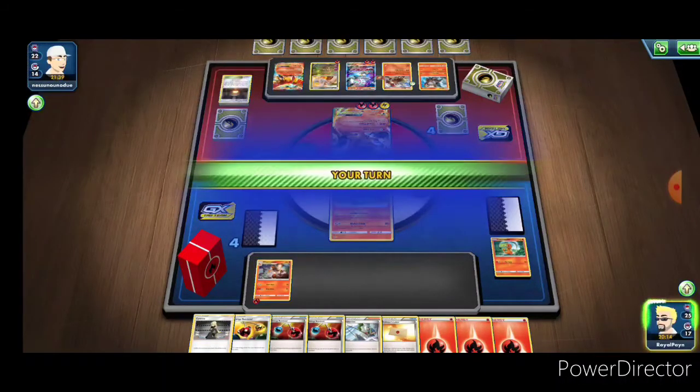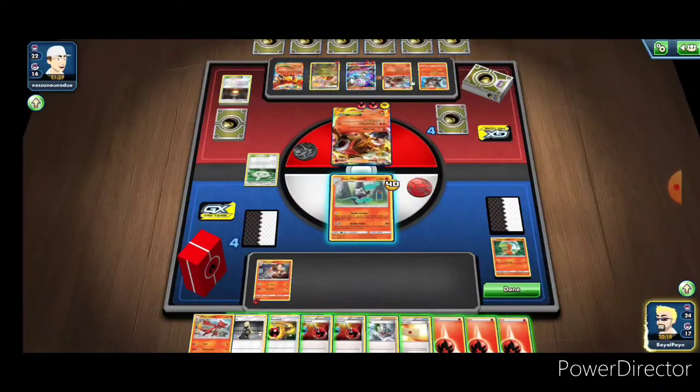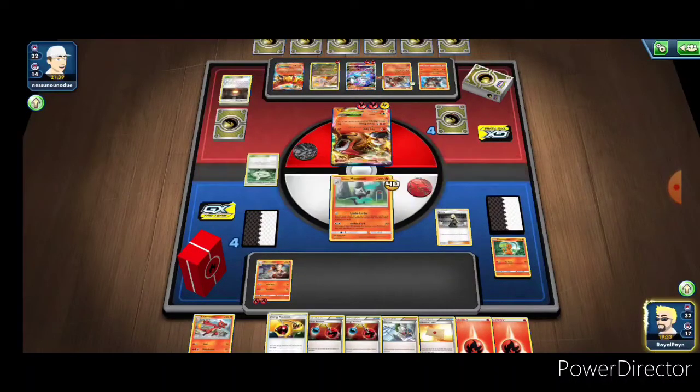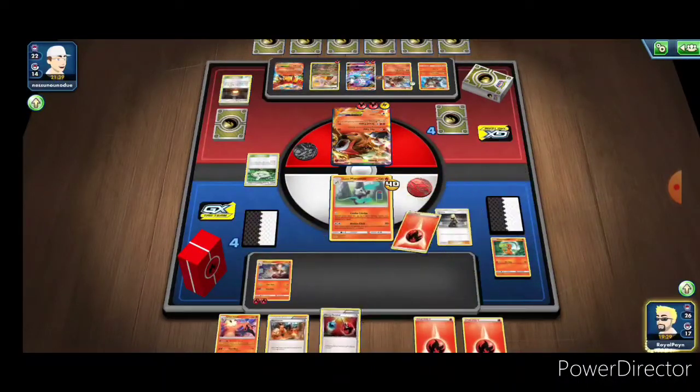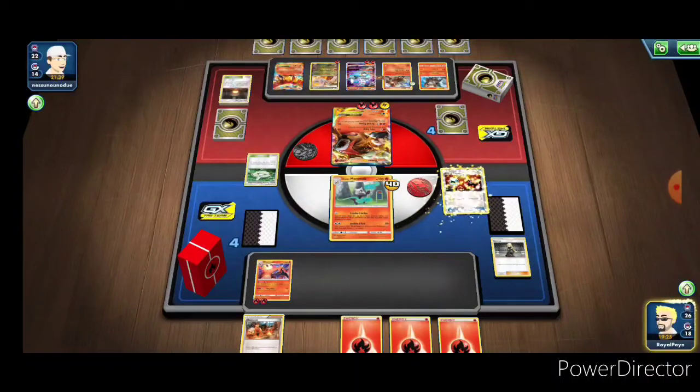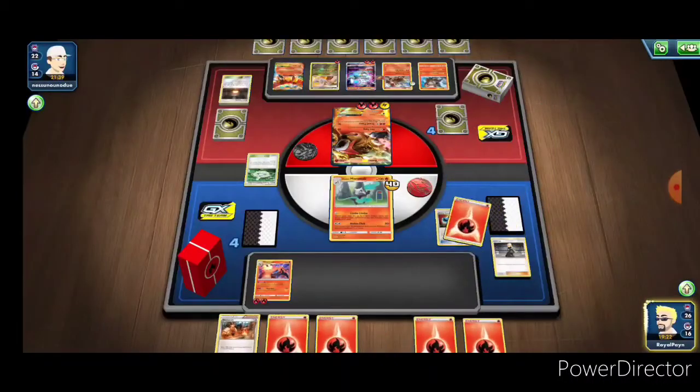As I was saying, if those energy cards get shuffled in it dilutes the deck. We're going to play Cynthia here in a second to shuffle up. We got the Charizard - that's what I'm talking about! We may get the energy retrieval too, which is great because we also have a Welder in hand. So we're essentially going to be setting it up for what will hopefully be a lot of damage.